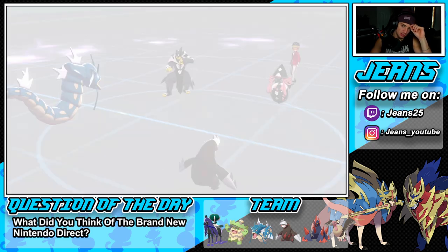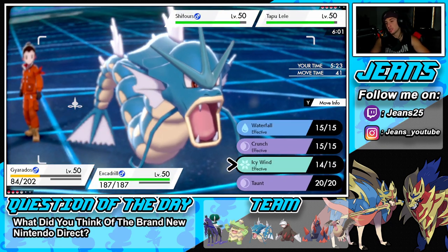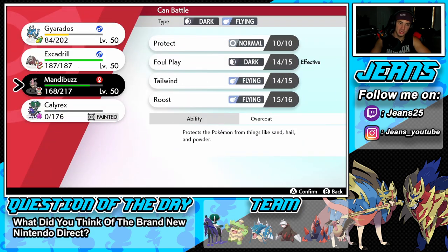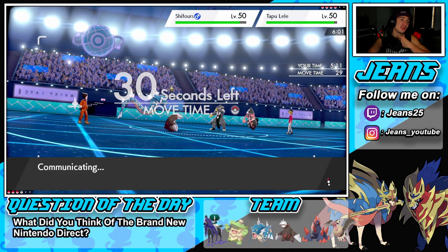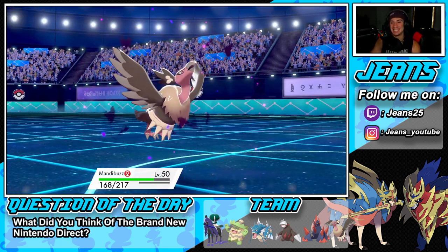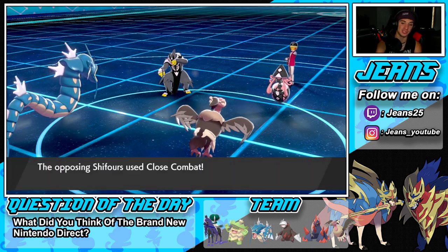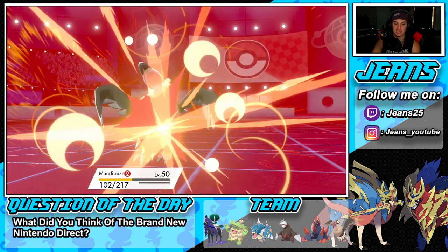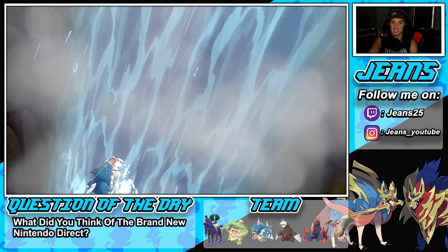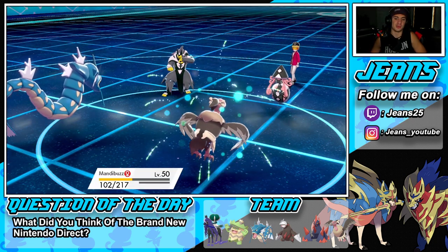I could see him swapping Urshifu in. I consider Waterfall to pressure Lele, then swap into Mandibuzz. Then I totally forgot — Calyrex got knocked out turn one! I completely forgot about that. Mandibuzz is back out. Moonblast flies from Lele, then Close Combat comes — Mandibuzz eats it up as a tasty snack. Waterfall comes out, and I wish we went after Urshifu for the guaranteed minus two on defense. But oh my god, critical hit — crits coming in hot!